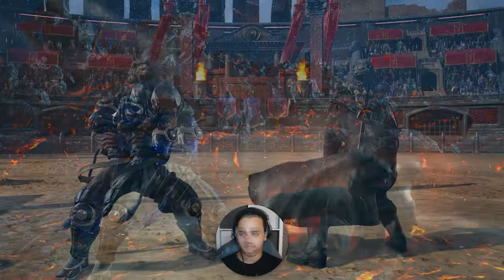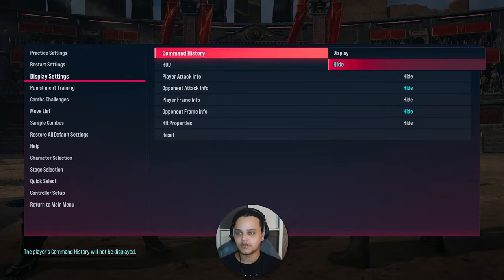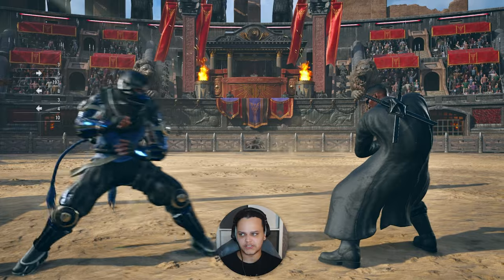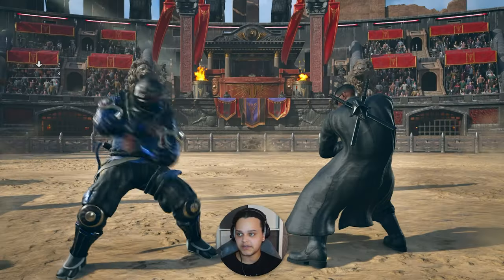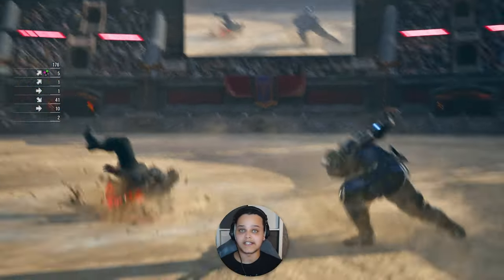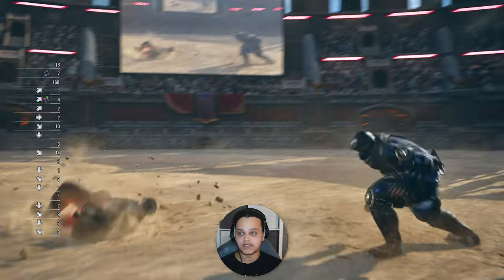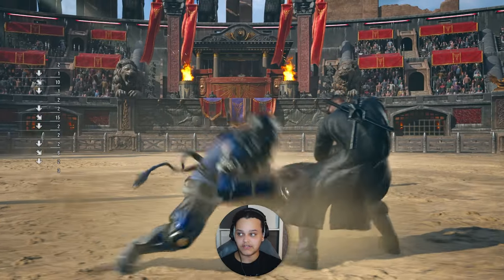Now for Raven's undertaker throw - previously the input was half-circle-back, forward 1+2, and you can see why that was a problem: he has power crush on forward 1+2, so you'd sometimes get power crush or forward-forward 2 when trying to dash. Now it's just up-forward 1+2, which is really useful. You can do it from crouch because up-forward cancels the crouch. Similarly from crouch dash you can do up-forward 1+2, which is great for whiff punishment and creative setups.